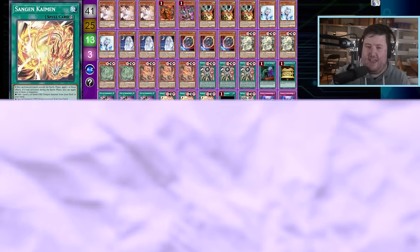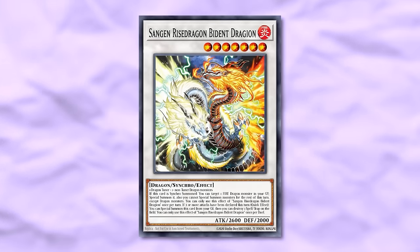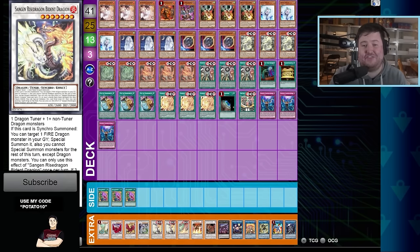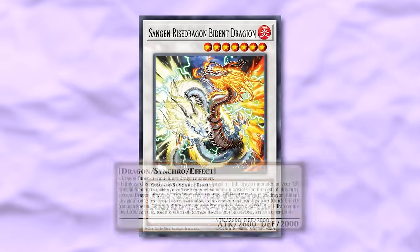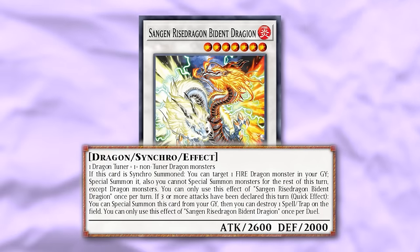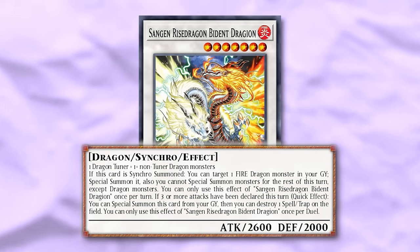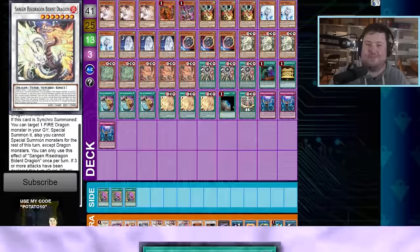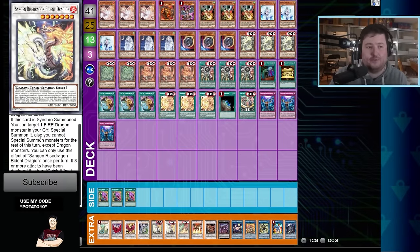There are also two extra deck cards. The first is the level seven Sangen Rise Dragon, Bident Dragon. The dragon part should ring a bell — it plays in with the Trident Dragon theme. It requires a dragon tuner and a non-tuner dragon. If this card is synchro summoned, you can target a fire dragon in your graveyard and special summon it — though you are locked into dragons for the rest of the turn. If three or more attacks have been declared this turn, as a quick effect you can special summon this card from your graveyard and destroy a spell or trap on the field. Also, this one is a tuner.